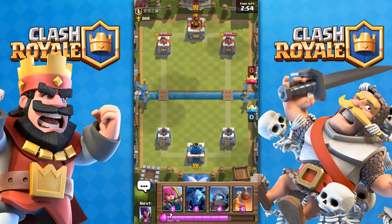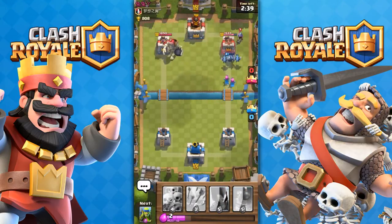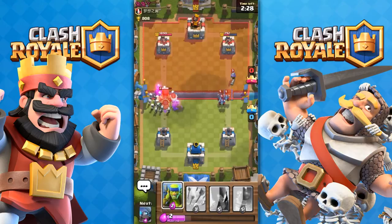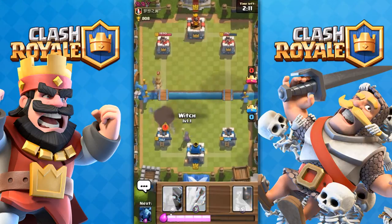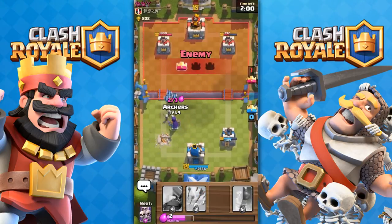Barbarian Bowl, let's go. So what we are gonna do now is start with a Mini P.E.K.K.A. and Archers and Minions, and hopefully the initial push takes out the tower and brings it under 800 health. Put Skeleton Army on that. He throws down Arrows but that's okay — it shouldn't do too much damage. He has a Prince under 200, and I was lucky that the Prince got distracted.